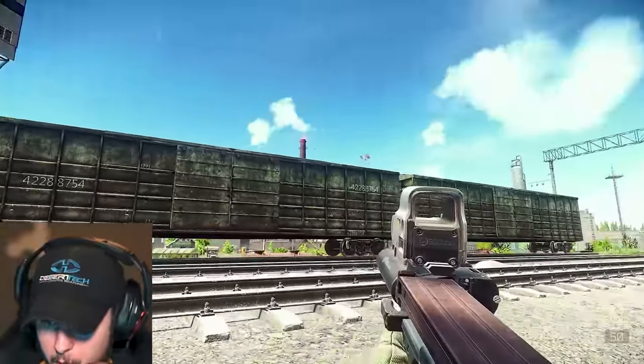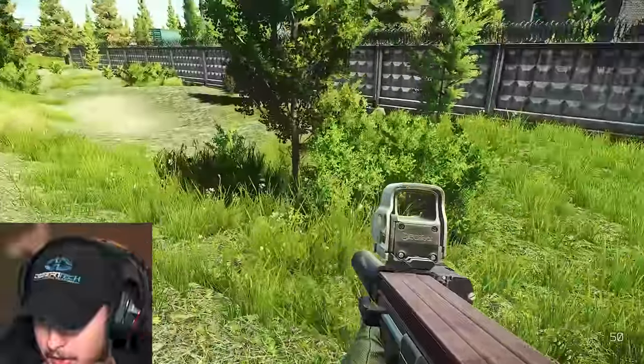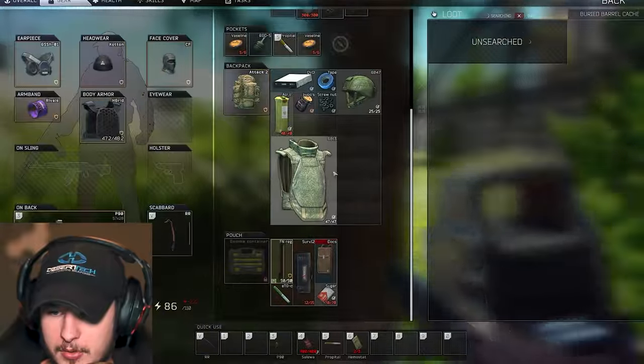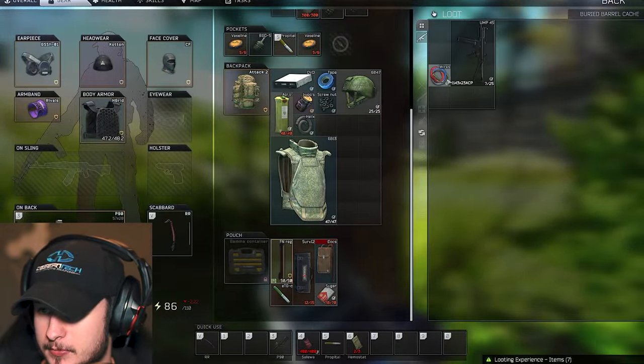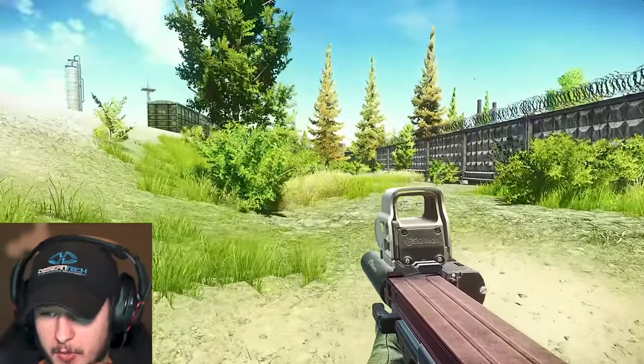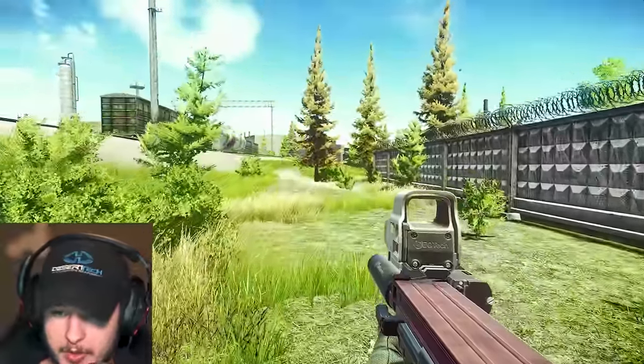As you can see, we have these wagons over here. We have this sign, and right here there is another hidden stash. Again, a little bit unlucky, but with almost no effort we are making some profit.